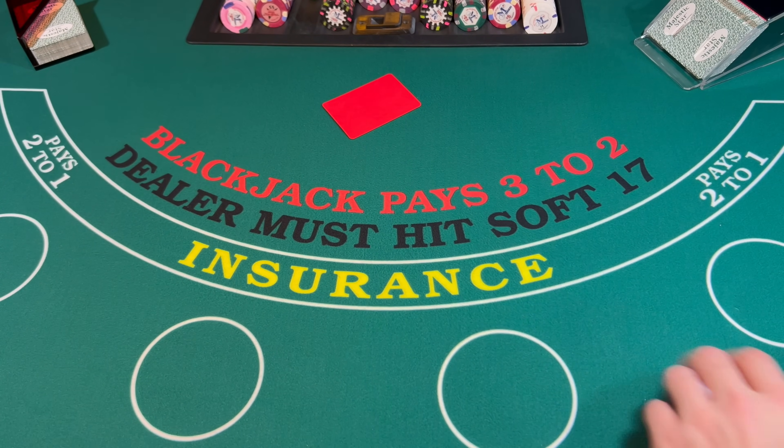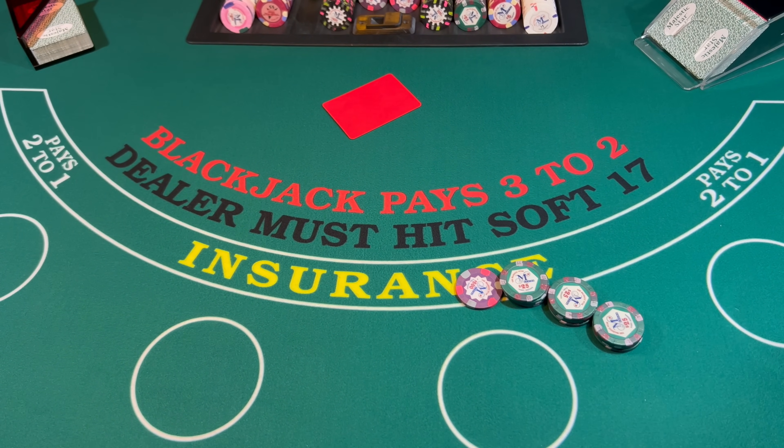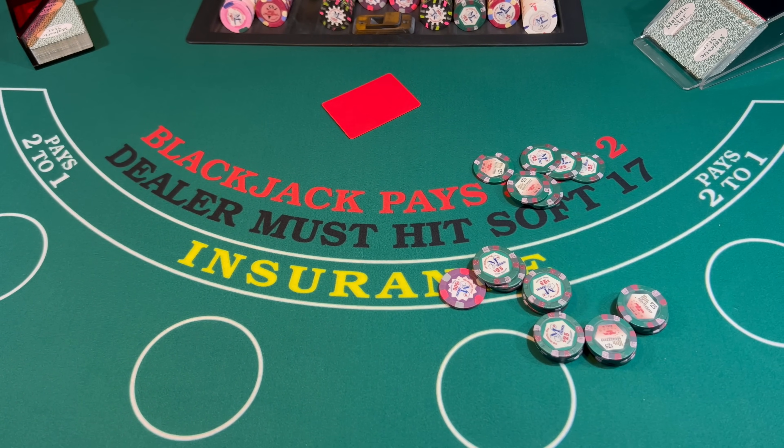So we started today's session with $1,000. And this is going to be the profit — $175. That was a pretty good session for double deck. Three shoes. I was able to make $175. Cheeseburger money! Hopefully you guys enjoyed this session, I sure did. We'll see you guys in the next one. Bye!